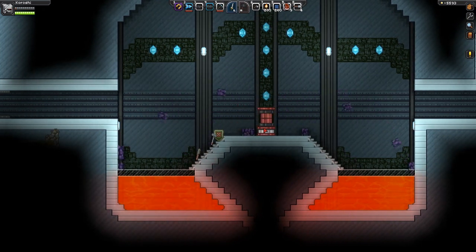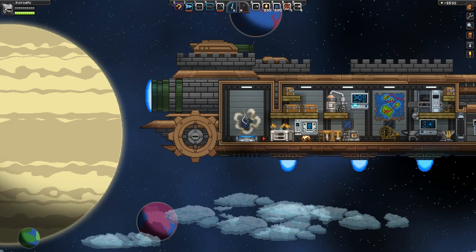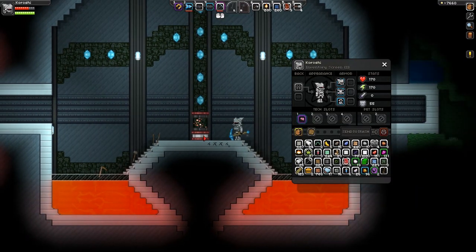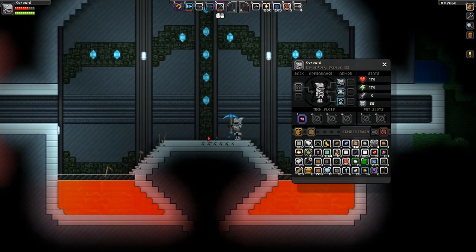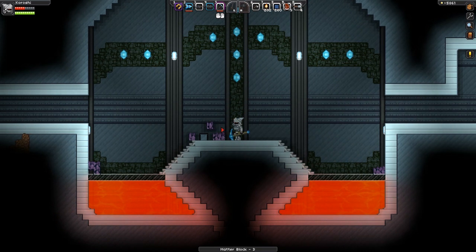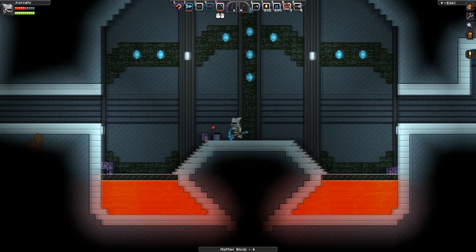You will have to use the device to make the matter appear. Be careful — this will deal a lot of damage to you and possibly kill you. Trying to destroy the matter device will actually make it disappear, so be careful with that.